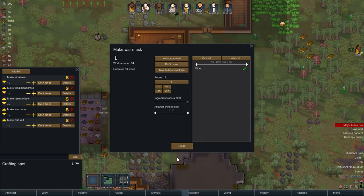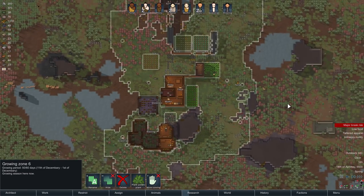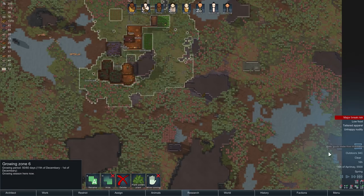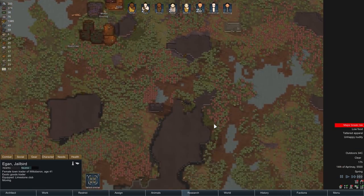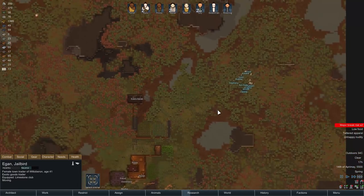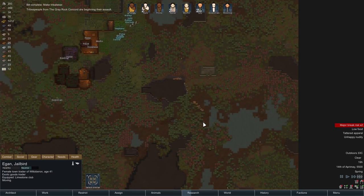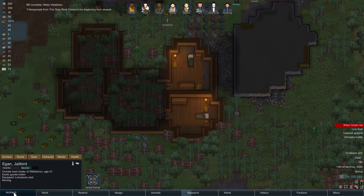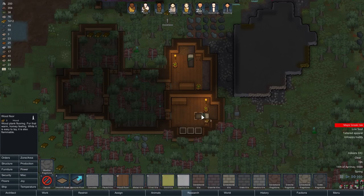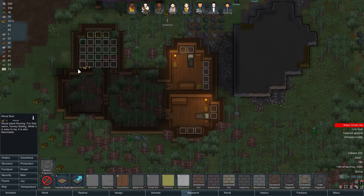The war veil gives three and three on blunt and sharp; the war mask gives five and ten — so everyone pretty much needs war masks. We'll make a couple of each after we've made the bows. An exotic goods trader from Witterbjorn caravan is approaching — perfect timing! They've clearly come to assist us; the gods are pleased. The allies might not realize that's what they're going to be doing, but that is what they're going to be doing. Well — the raiders have decided it's more important to just straight-up attack us at this point rather than hunt gazelles.